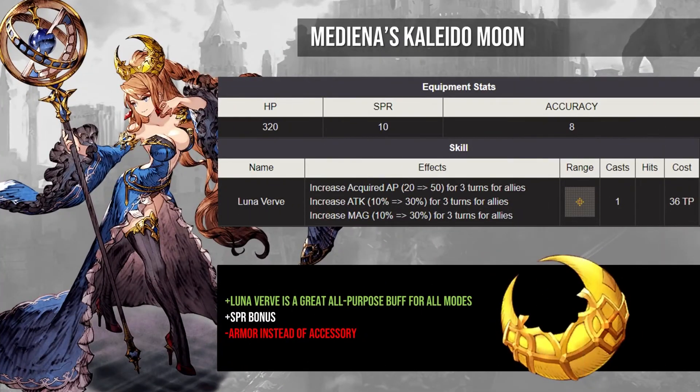Mediina is a unit that every player gets for free, even new players, and her Kaleido Moon TMR is one of the more underrated trust masters in the game. It provides a solid all-purpose buff to attack and magic, but also increases the AP gain for all allies by 50% for three turns. The AOE on this ability is huge as well, making it really easy to hit your whole party. You won't see this being used in the top tier of PVP, but it is one of the best starter TMRs in the entire game, usable in a variety of game modes and team compositions. You also get a nice 10 spirit in the stats, but the only drawback is that this is classified as armor instead of an accessory, which slightly limits the gear combinations you can put together. Regardless, Luna Verve is an ability that you will come back to time and time again.